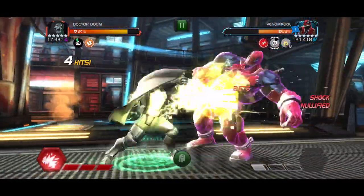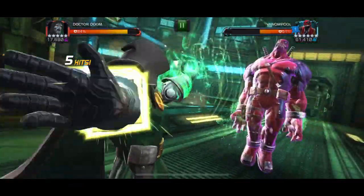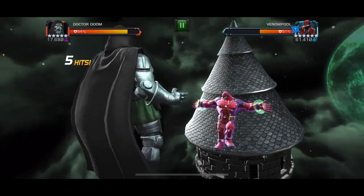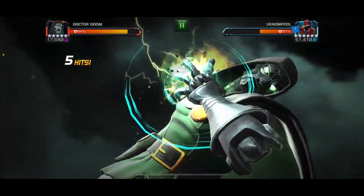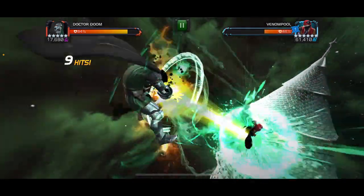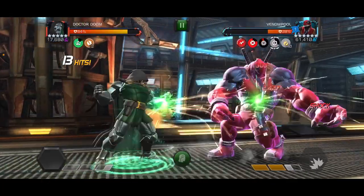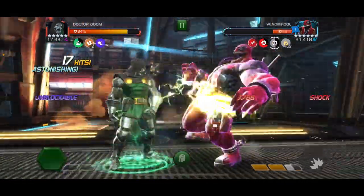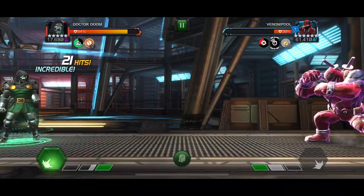We're going to go in and throw another SP3, especially while we're still in our fury form, so that's going to do a lot more damage than that first one. We're down to 42% and we're pretty open here because he's just come out of the immunity, so we can still drain that power.